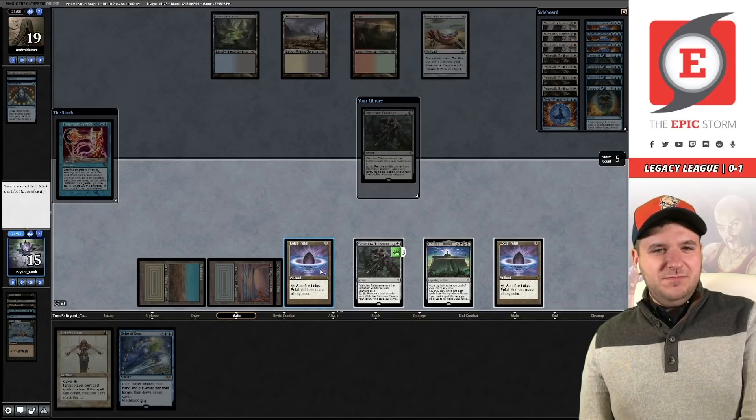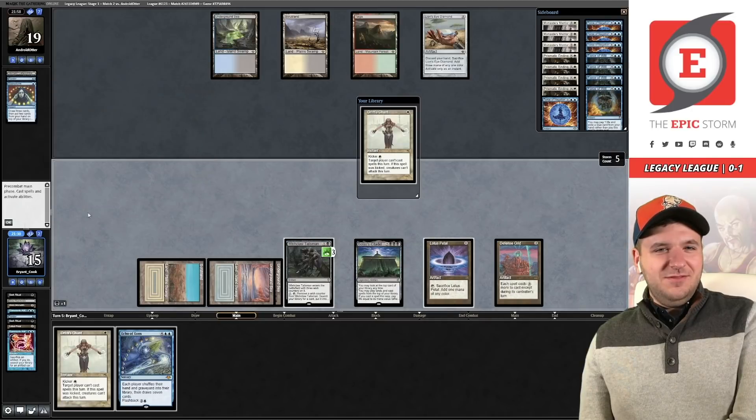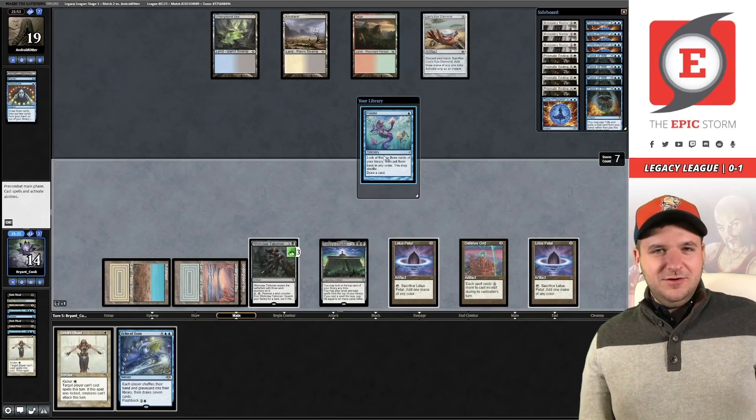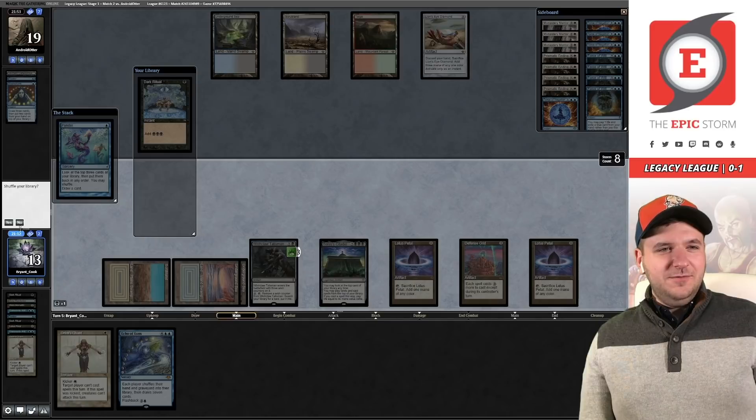We should get Defense Grid with the Wishclaw because now they can't Chant us in response. Ponder — hold priority. There's another Transmute Artifact, which I think is pretty good. I think we've got it from here. Given our opponent's been Chanted, we can just put Tendrils of Agony on the stack.